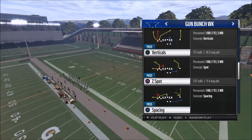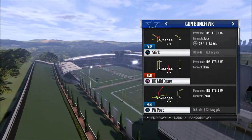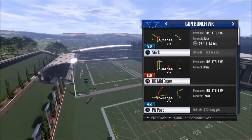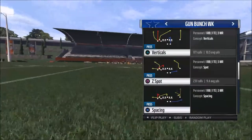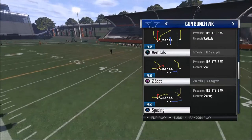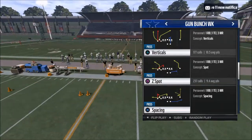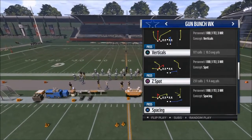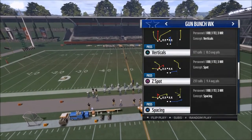I want to put the route itself on your radar. If you look at a C route — in PA Posts, the route on the far right is a C route — you see it cuts to the outside. The only thing that changes on Z Spot is it cuts to the inside instead of the outside. This is why this play works every single year: Z Spot and PA Posts are always going to be two very powerful plays because the routes on the play work well off of one another.